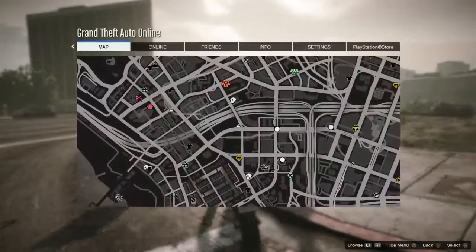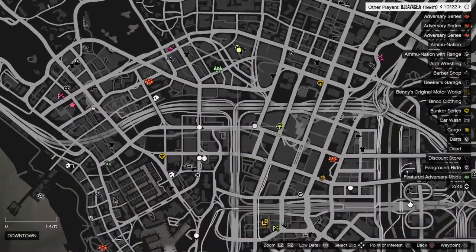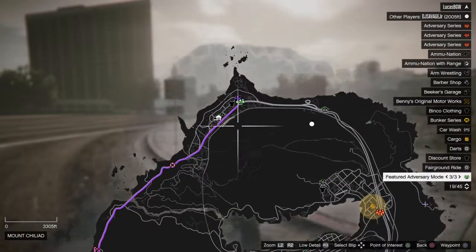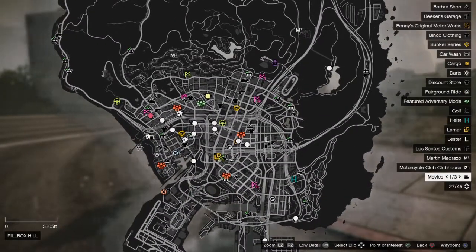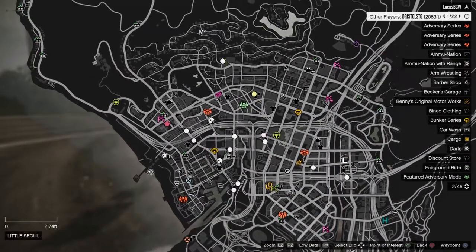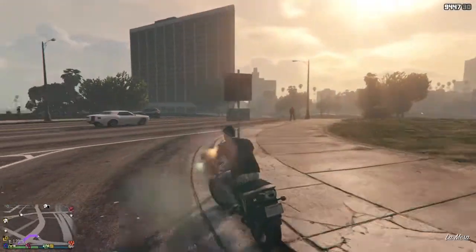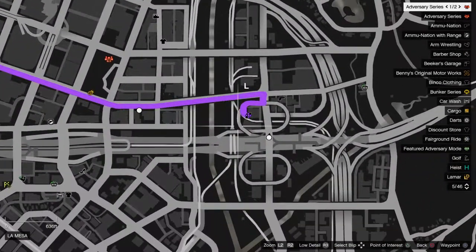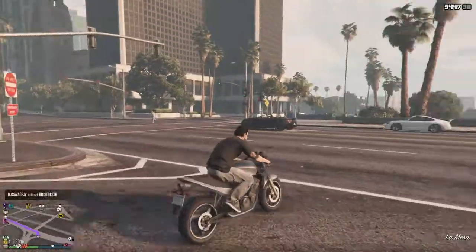I'm pretty sure a lot of people know this, but in case you don't — all you have to do is go to your Los Santos Customs. It's a car shop. Let me find the closest one on the map. Right over here — you want to get the vehicle that you want to keep in your garage, and once you do that just drive all the way to Los Santos Customs. It looks like that right there — has a little horn icon.